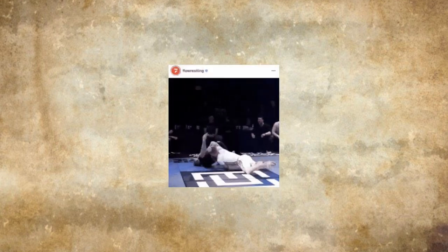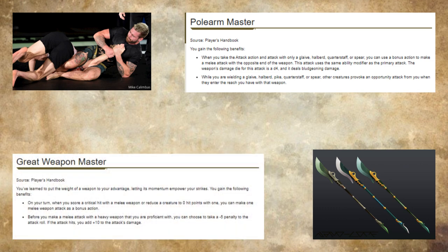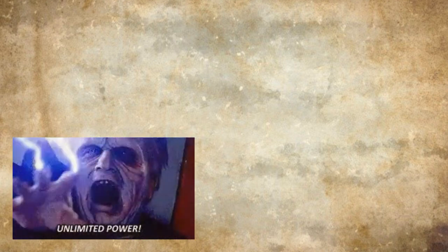An investment in strength brings the possibility of utilizing a grappling build, along with access to polearms and subsequently the polearm master feat. Strength in a medium size allows for heavy weapons to be used, which also means the great weapon master feat is an option. If you're going to play a melee combatant, being able to control your enemy's movement via grappling, extend your reach with two-handed polearms, gain a bonus action attack through the polearm master feat, and bump your damage with the negative 5 plus 10 feature of the great weapon master feat is a primary route of optimization. All of that with the addition of the plus 1 armor class would make this seem like an easy question to answer, but we have yet to discuss what is lost by going the strength route, and what is gained with a medium or light armor dexterity build.